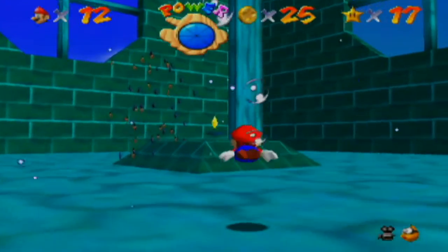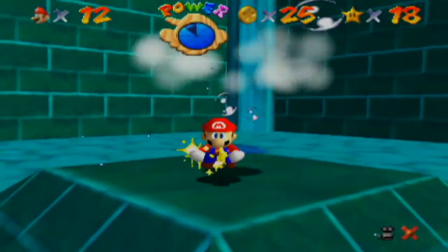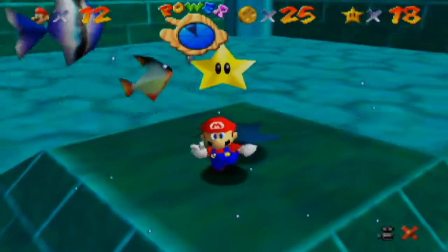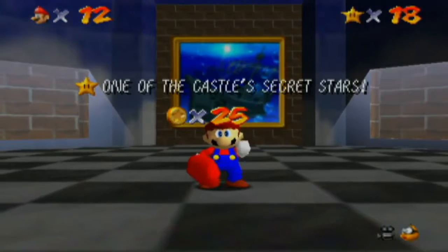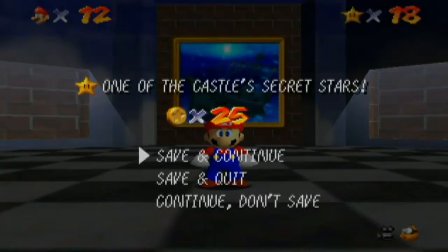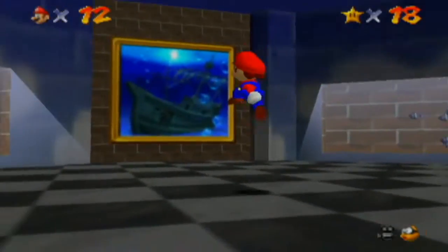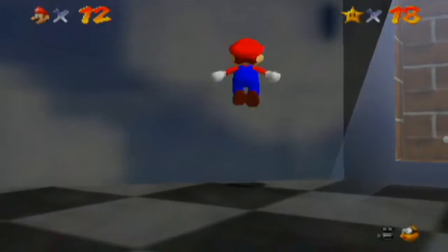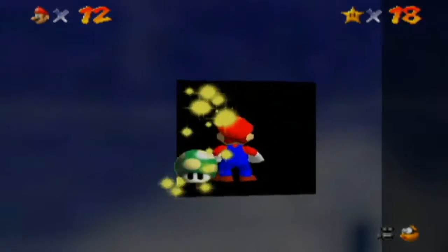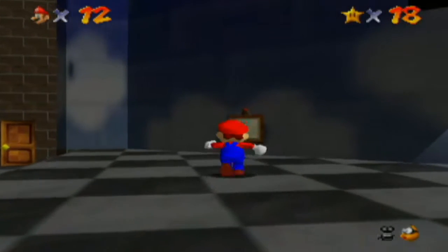So we got eight. Easy peasy. Alright, so let's go ahead and retrieve number 18. Here we go! And one of the castle's secret stars — so I think that makes number four. We still have more to go. I think there is also a one-up up here. Then that bounces down — of course I didn't get it.